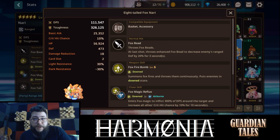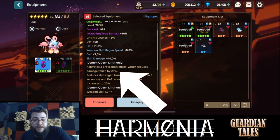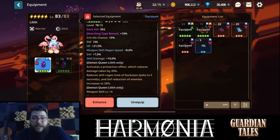This means Nari, for example, cannot decrease your defense if you're wearing that necklace. The same applies to Lilith's defense break. Wearing this necklace will negate all the defense reduction in the game.